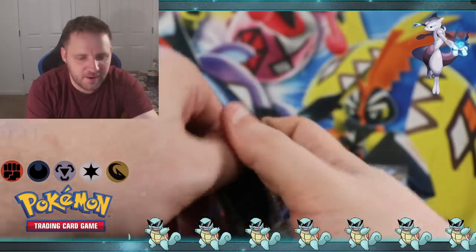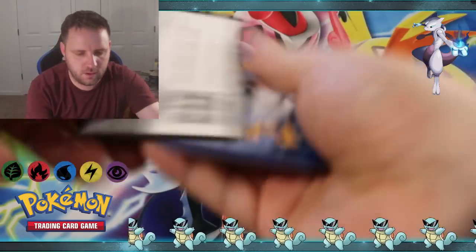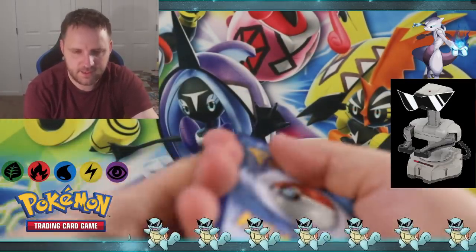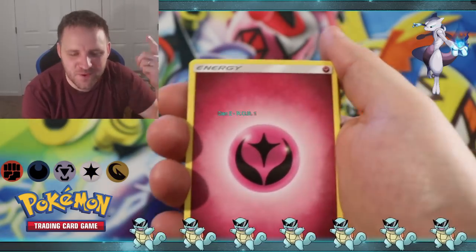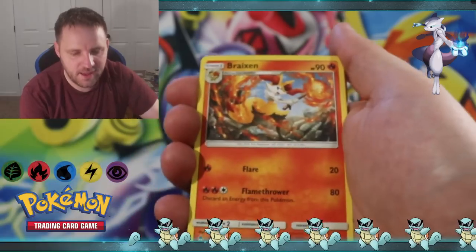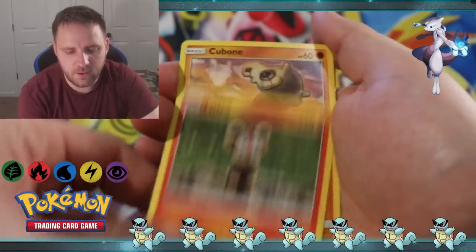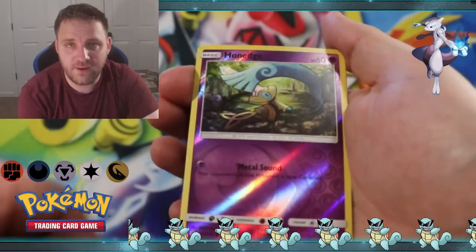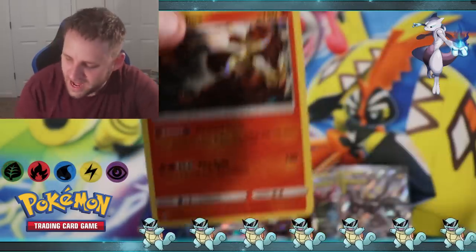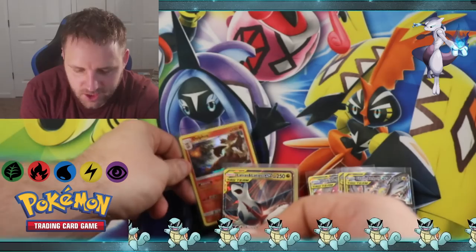Time for some Forbidden Light. Rob, get a guess in - Fairy Energy - and Fairy Energy comes through for Rob! But he has not caught me yet. We got Lady, Brauxen, Mysterious Treasure, Rockruff, Flabébé, Litleo, Goomy, Scatterbug, Reverse Holographic Honedge, and a Delphox holographic. I do not have this card, so another sweet pull - we shall take it.